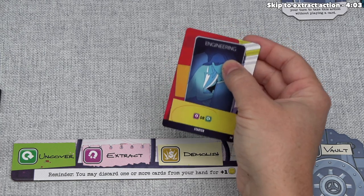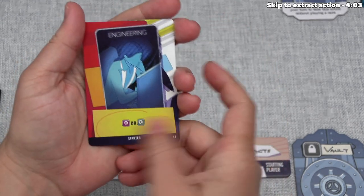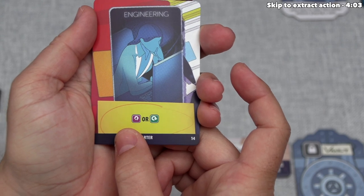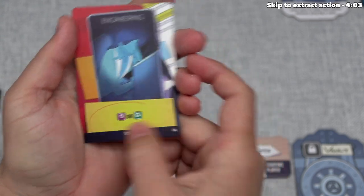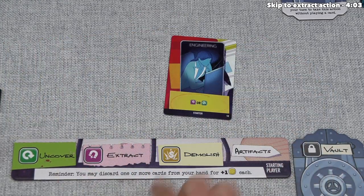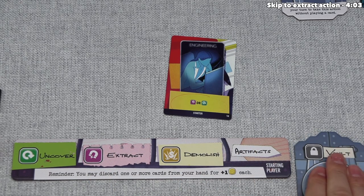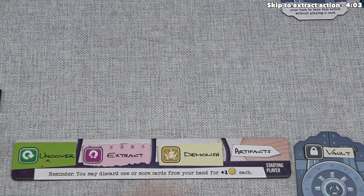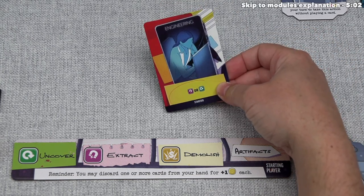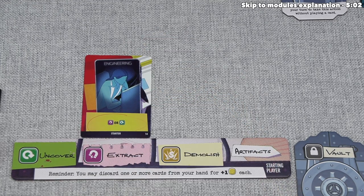We have two engineering cards in our starting deck, and three each of these construction cards. When we play a card, we activate the effects at the bottom. This one says we can either do an extract action or an uncover action, and the action we choose will dictate where we put this card in front of us. The board has slots for uncover, extract, demolish, artifacts, and vault, and we place this card above the action we choose. This will be important for befriending various character cards. For now, we want to place it here and perform the extract action.